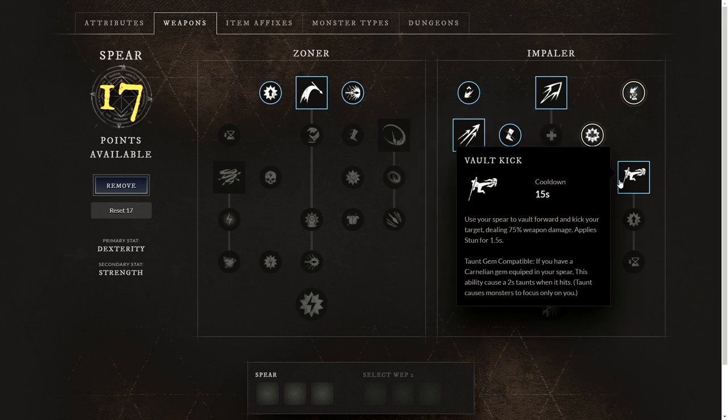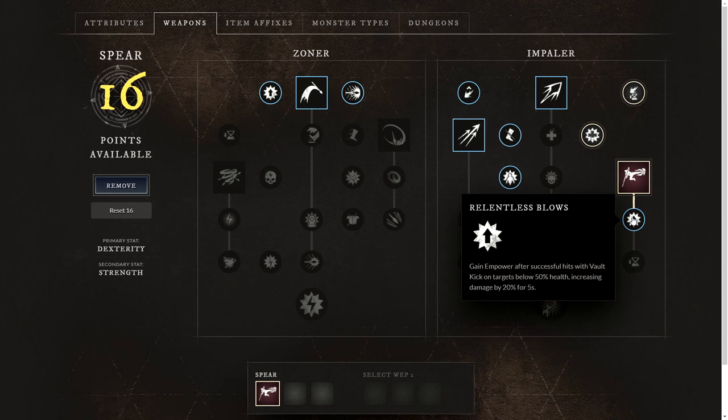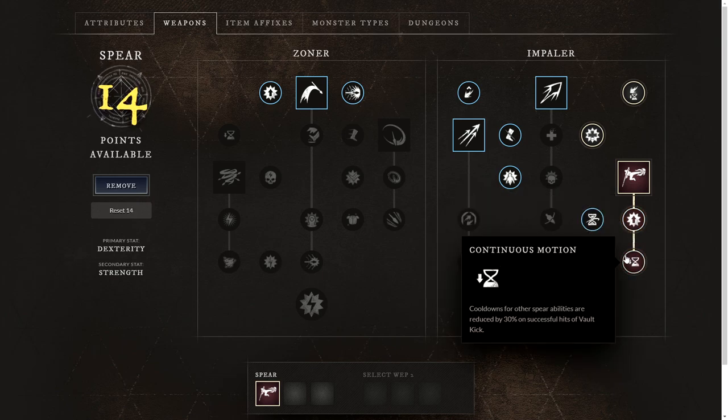We'll focus on Vault Kick as a main ability, where you vault forward and kick your target dealing 75% weapon damage and applying a stun for 1.5 seconds — also a really good gap closer. We'll take Relentless Blows, gaining increased power after a successful Vault Kick on targets below 50% health, increasing damage by 20% for 5 seconds. And lastly, Continuous Motion, where cooldowns for other spear abilities are reduced by 30% on a successful Vault Kick.